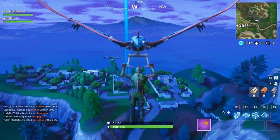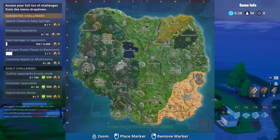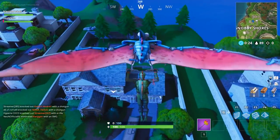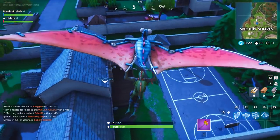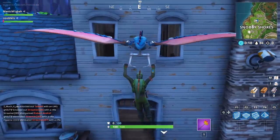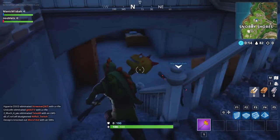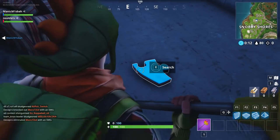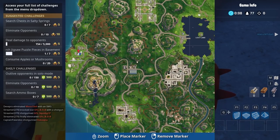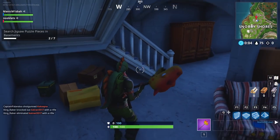Next we went to Snobby Shores. I'm going to go around the back. Find the stairs and make your way down. And there's a jigsaw piece — mark that on the map again. Collect it and on to the third one.